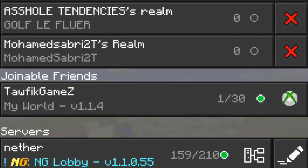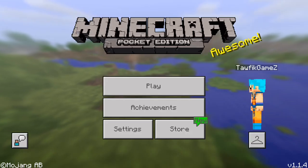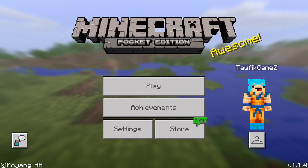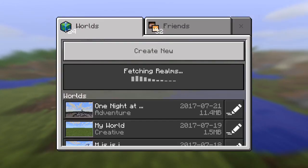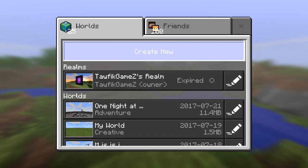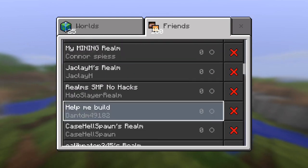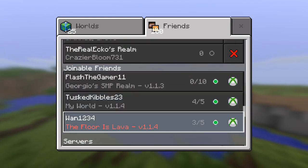As you guys can see, it's a limit of 30 — that's insane! Hey, what's good everyone, welcome back to another video. Today I'm going to be showing you guys how to have more than five people on your world. This is better than a realm, honestly better than your normal world. Usually whenever you have worlds, you only have a limit of five people.